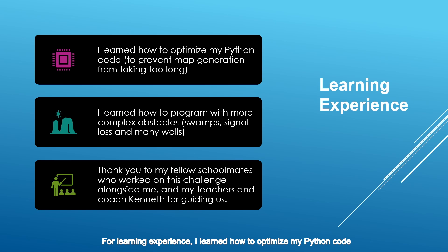For learning experience, I learned how to optimize my Python code to prevent map generation from taking too long — at the start it took nearly 20 minutes to generate the vector maps. I also learned how to program with more complex obstacles, such as swamps, signal loss zones, and having more walls than usual, which are problems I didn't face in the First Steps category. I would like to thank my fellow schoolmates who worked on this challenge alongside me, as well as my teachers in charge and my coach Kenneth for guiding us.